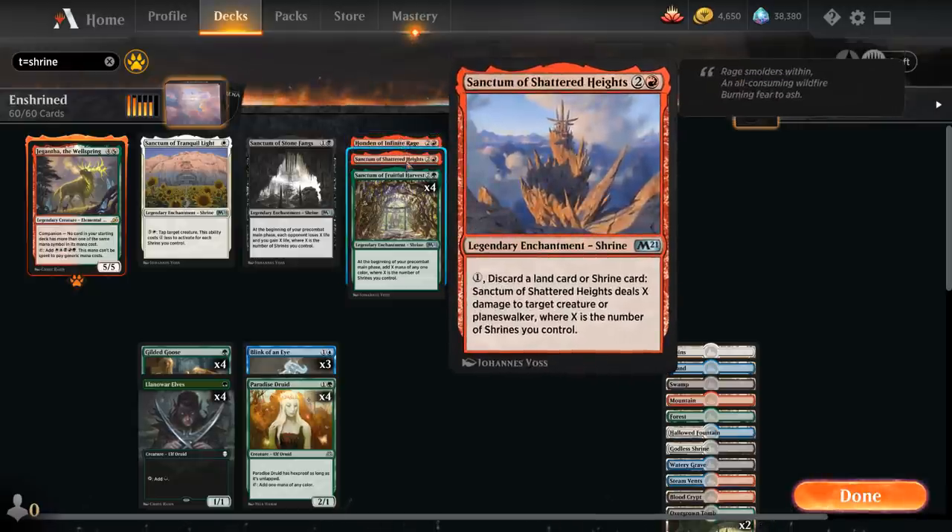Sanctum of Shattered Heights is quite powerful at dealing with creatures and planeswalkers. For one mana we can discard a land or shrine card, and it deals X damage to target creature or planeswalker, where X is the number of shrines we control. Especially once we start drawing lots of cards with the blue shrines, we can turn extra cards into damage with Sanctum of Shattered Heights — a great way to deal with multiple planeswalkers.